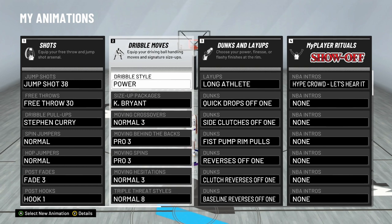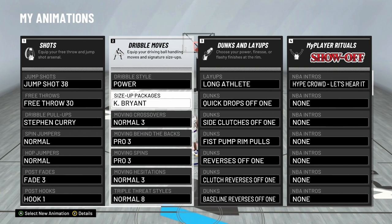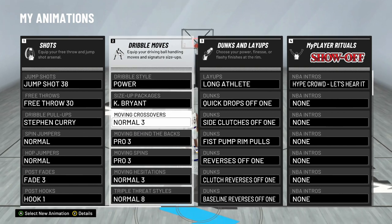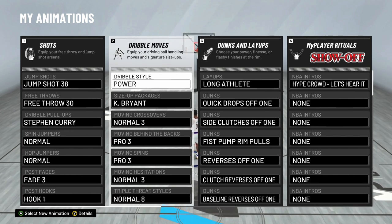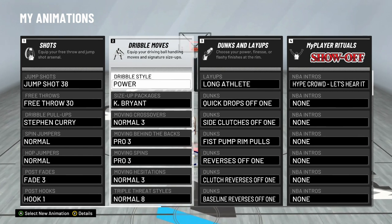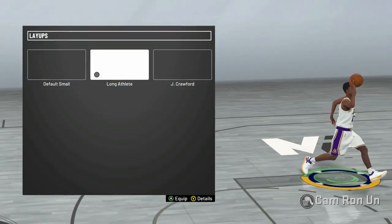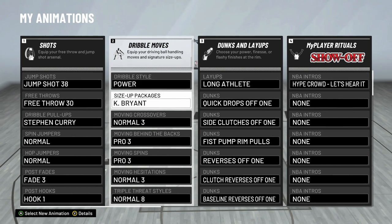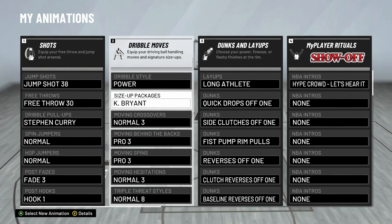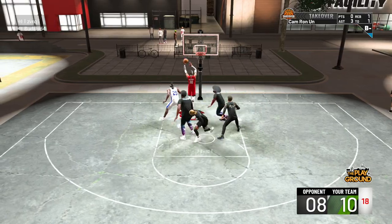I'm going to quickly go through my dribble style and my dribble size-up, which is Power and Kobe Bryant. These are the only two things I've changed, along with my moving crossover, since my last video which was the Russell Westbrook build video. I also changed the layups to Long Athlete — there's a big improvement with that over Jamal Crawford. Dual style Power is really good, and the Kobe Bryant size-up is like the best size-up, trust me.